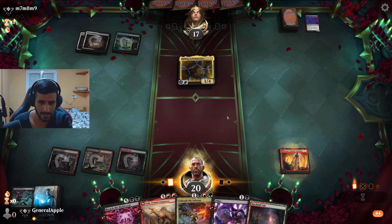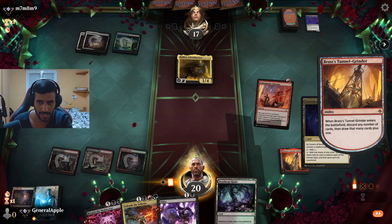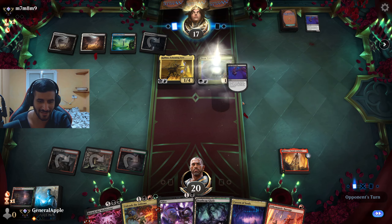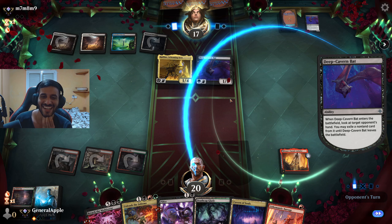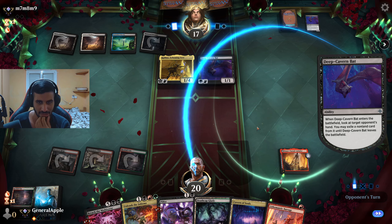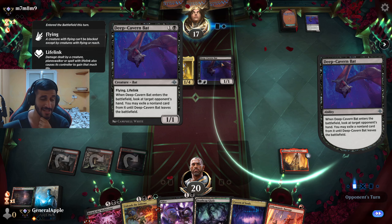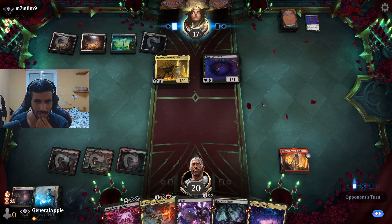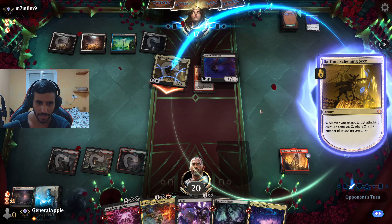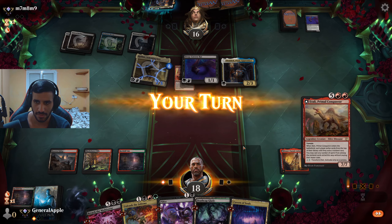We gotta mulligan this entire hand — Breach and Atraxa are way too slow. These two can stay, this land needs to go. Need to make Barrage — take the barrage, don't even think about it, there's nothing to think about. Then you force me to Inferno you. This card needs to get banned, by the way — it adds 100% play rate in every single black midrange deck. It's like the Reckoner Bankbuster of black; everyone is playing it, it's so ubiquitous.